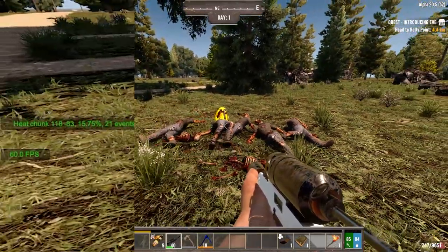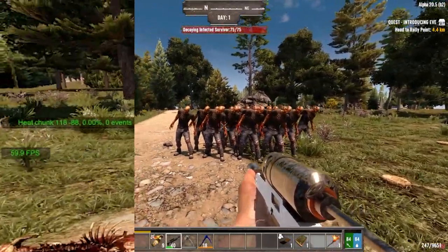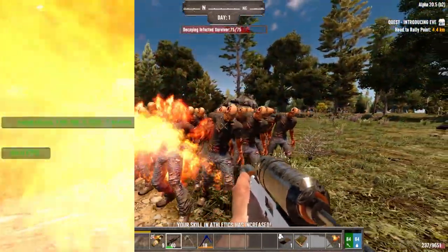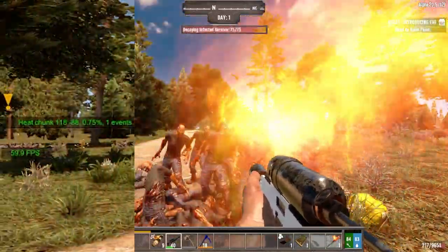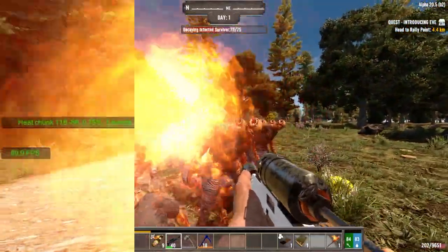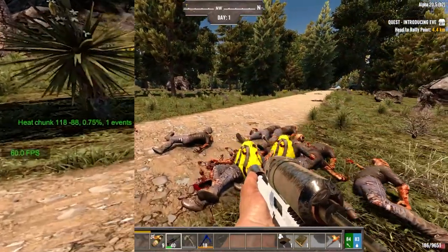However, there is a trick to this. Holding the mouse button in will mean you emit an initial 0.75% heat when you fire, but your weapon will not continue to add to screamer heat. So if you really want to use the flamethrower, don't just click repeatedly — just hold your mouse button in and sustain that damage without increasing the map heat.